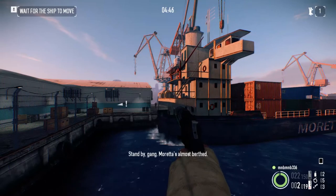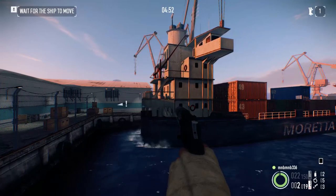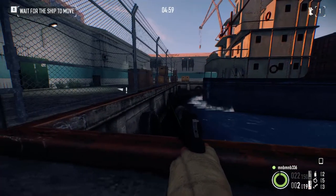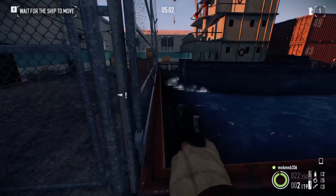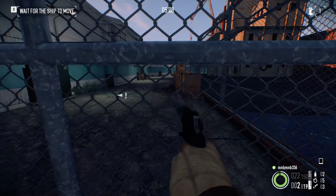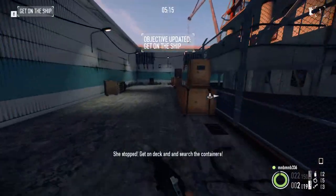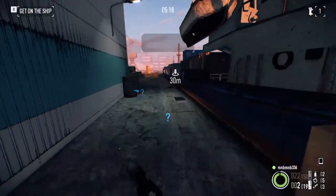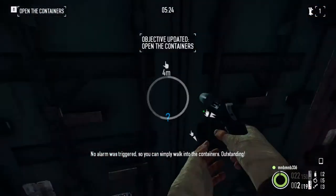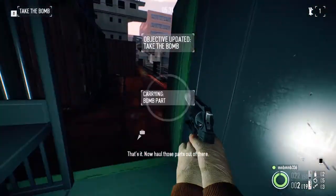Stand by, gang — Moretta is almost berth. She stopped. Get on track. Insert the containers. No alarm was triggered, so you can simply walk into the containers at your destination. The crates might have the explosives — check it. That's it, now pull those parts out of there.